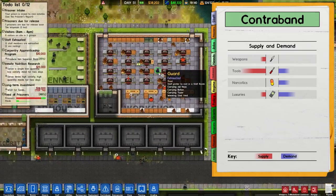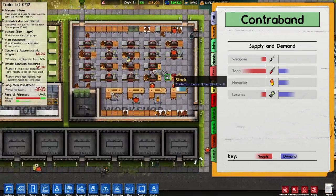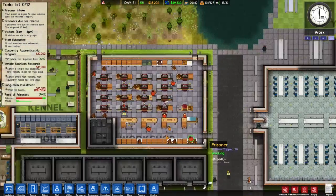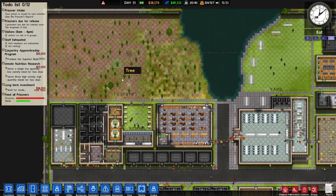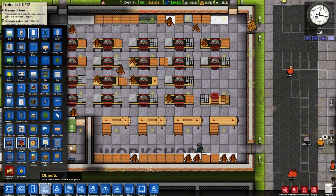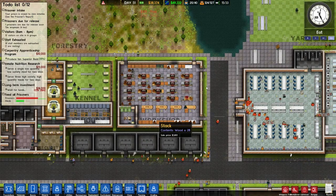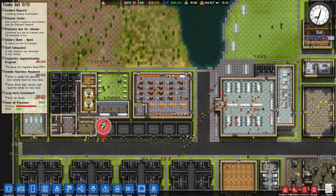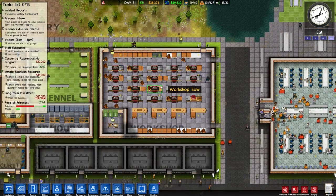We haven't expanded our laundry but it seems to be coping quite well - just have to keep an eye on it. Food and sleep are always high because we only have one food time. Mill variety and quantity are high so that should be fine. We have a good supply of tools which I can't stop them nicking - I can't stop that because I don't have any metal detectors around here.